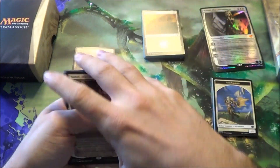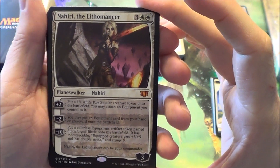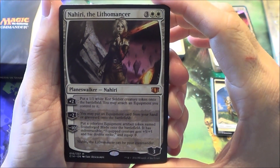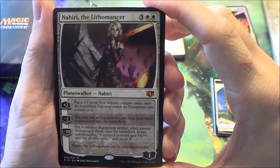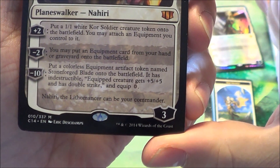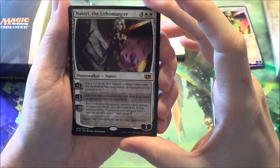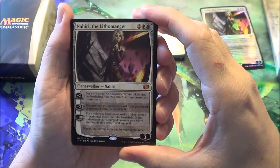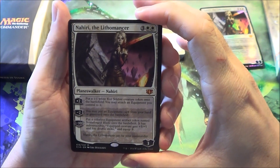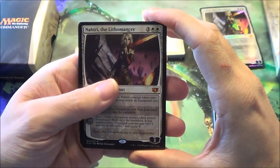Now onto the business. Here is the Planeswalker — the Lithomancer. She is an old Planeswalker who helped seal up the Eldrazi, if you read the story on Magic's website. These all now have a little line on the bottom so you can actually use them as your Commander. No other Planeswalkers are like that, but that may change. She seems pretty good for Commander. The only downside is it's mono-colored, but you could put her in your multi-colored decks if you wanted to use her and not as your Commander.